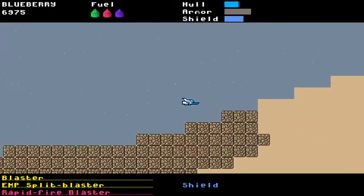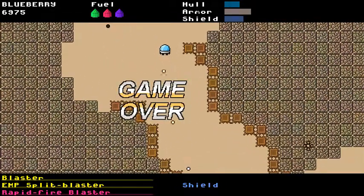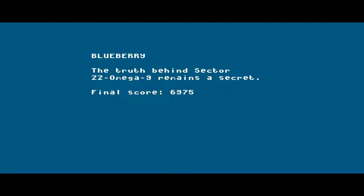Let me just go and get myself killed now — that should be pretty easy. Game over. And then we're taken to a screen like this: 'The truth behind Sector's Easy Omega 9 remains a secret.' Alright, maybe I should say 'remains a mystery,' or 'the mystery remains a secret.' I'll play with the wording.